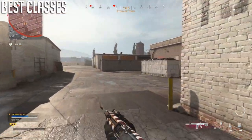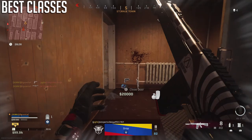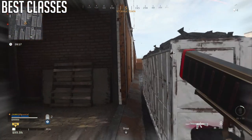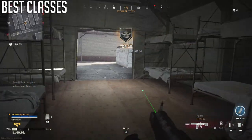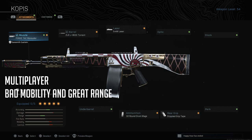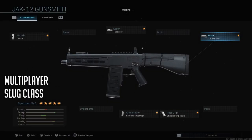For multiplayer class setups: for good range and mobility, try the Choke, Torrent Barrel, 5mW laser, 20-round drum mag, and Stippled Grip Tape. For a spray-and-pray class, use the Marauder Suppressor, 5mW laser, Stippled Grip Tape, and 32-round mag — it's a monster. For a slug class, use the Choke, Tack Laser, Tsunami Stock, Stippled Grip, and Slug Rounds — built around fast ADS time. You can swap the Tack Laser for the 5mW laser to balance sprint-out time.